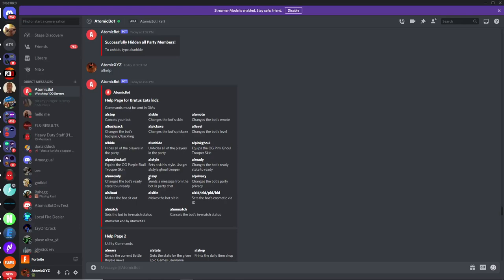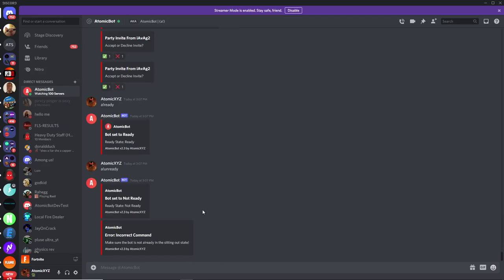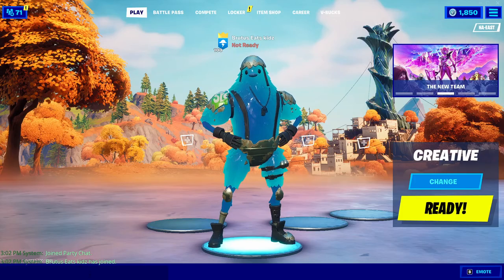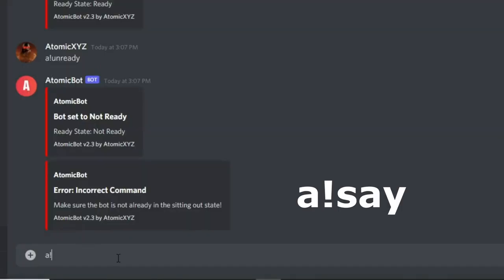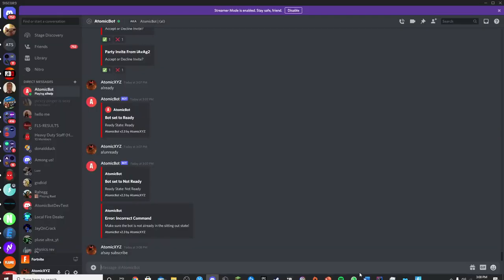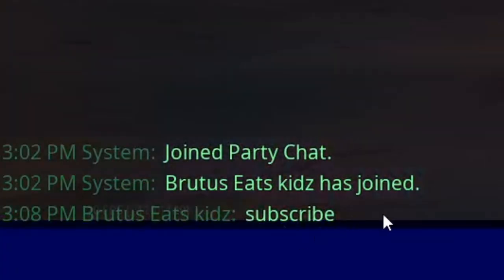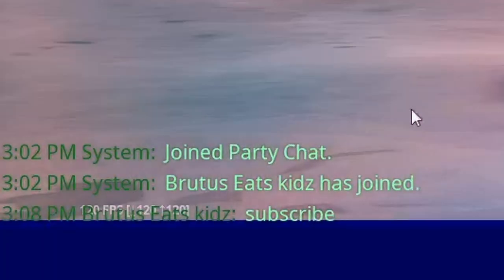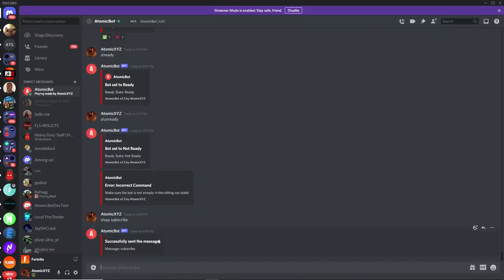Another popular command is the say command. If you want to say something in the party chat, type '!say' followed by whatever you want. For example, '!say like subscribe' — then if you go back into Fortnite it'll show that message in the party chat down at the bottom. This is really useful for trolling your friends or making the bot say random stuff in party chat.